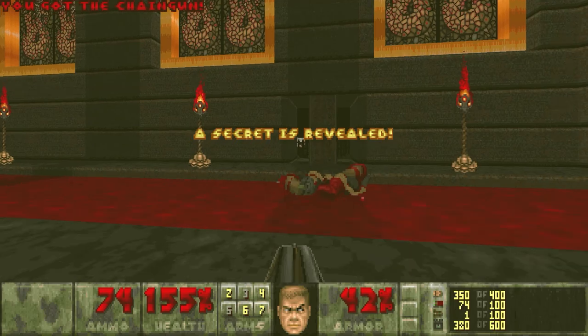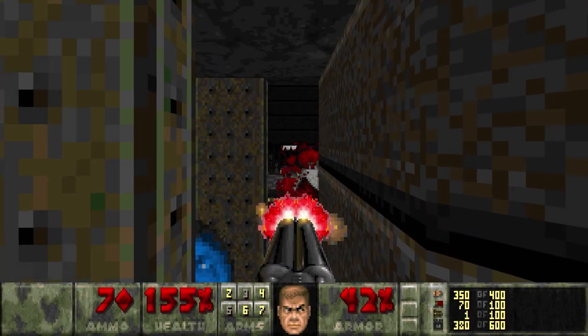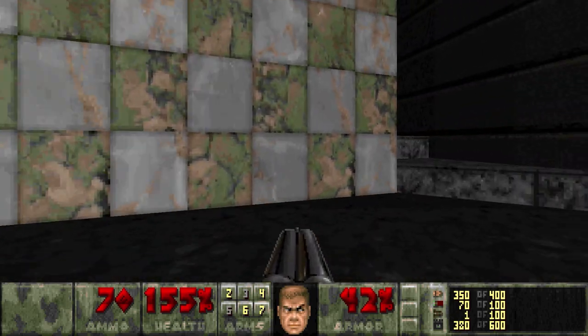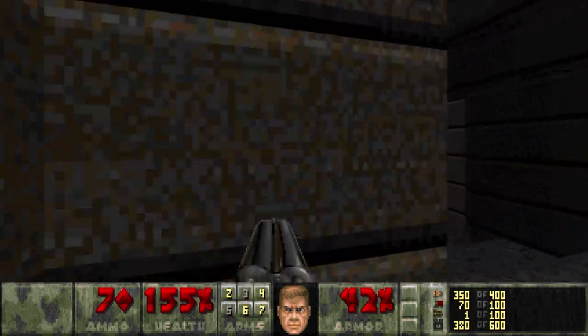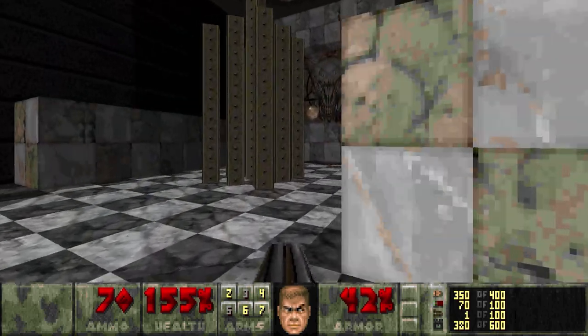And the first secret is right here — I'll show you how to get this in just a bit. I don't want to stand in the open too much in case those Hell Knights decide to snipe me. But here's the beginning area. The exit is behind that yellow door there, right at the beginning point.